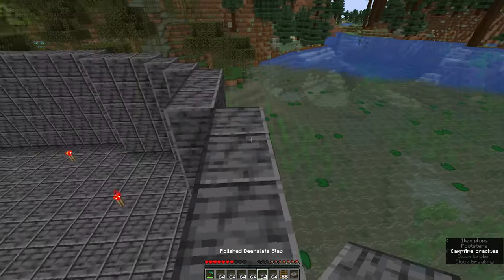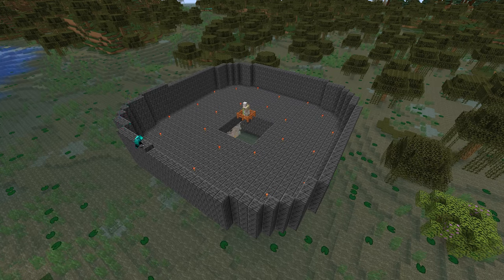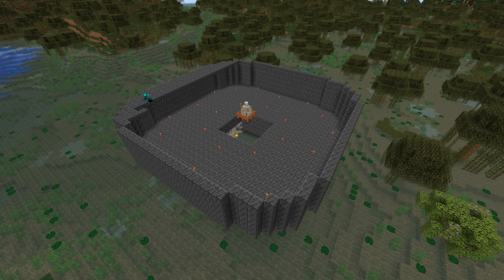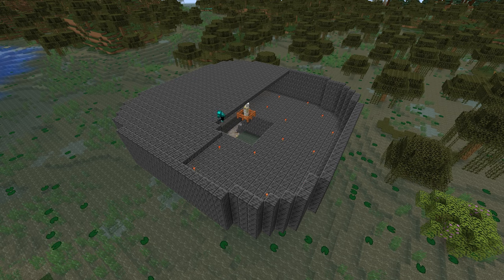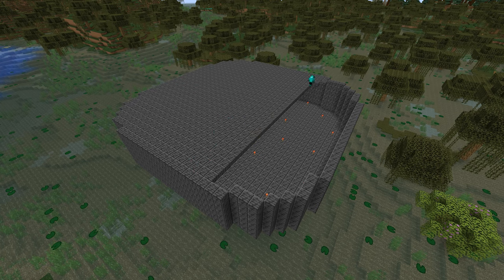Remove the stone cutter and get to work placing slabs on this level. The reason we're using slabs instead of full blocks is because this will prevent anything from spawning on the roof of the arena. On the lower level we used slabs purely to preserve resources — if you had enough full blocks you could use those instead. But we're using slabs here purely as a spawning preventative measure, so we don't have to worry about lighting the roof at all because nothing can spawn on a half slab. If you want to add some torches to see where everything is, you absolutely can, but it's not necessary.